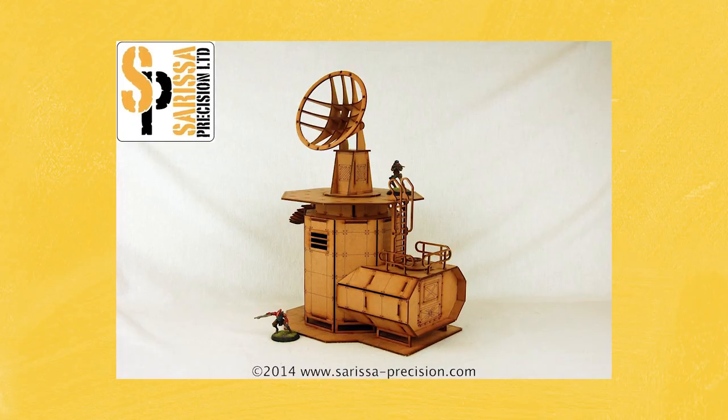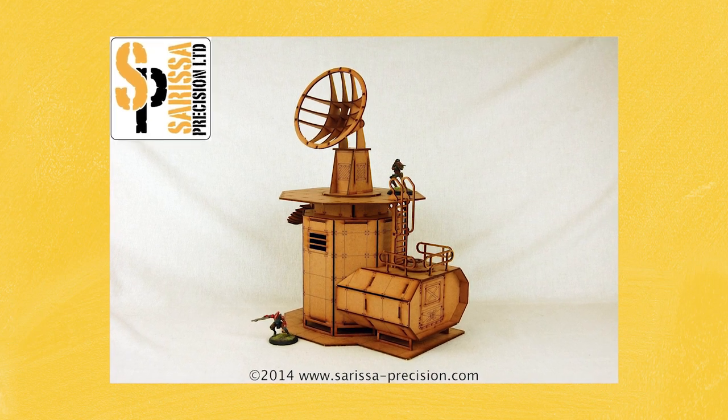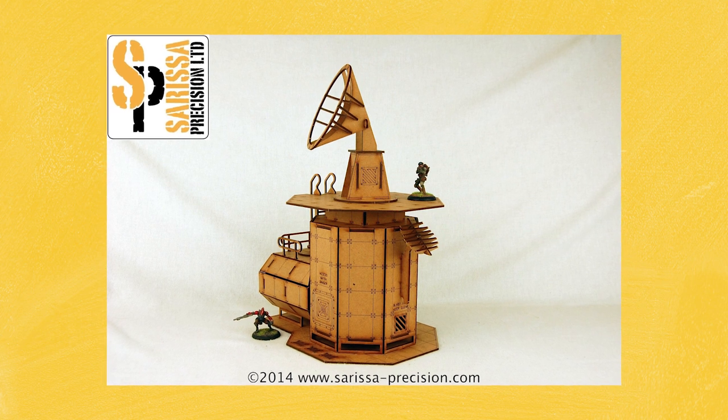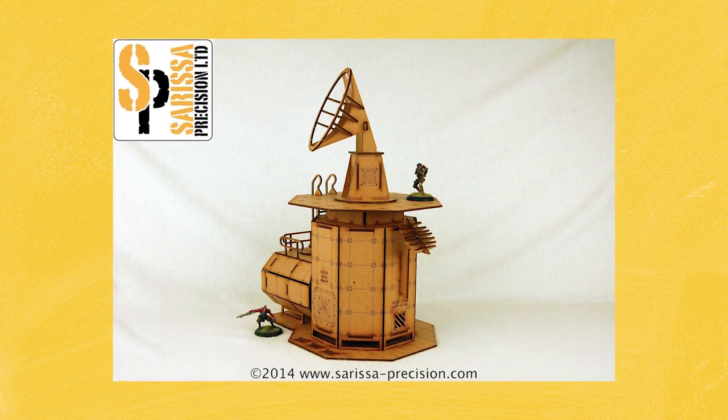Then we move on to the big guns. If you're looking for a building for your minis to fight over and be the centrepiece of your games then these final three pieces will be right up your alley. First of all we have the Command Pod Communications building from Sarissa Precision. Sarissa Precision creates some amazing pieces of terrain and they're always priced really competitively, and we've featured them here on the Tabletop Hub quite a few times. This particular building will set you back £25 and it does come unpainted, but that just leaves you scope to customise it for yourself.